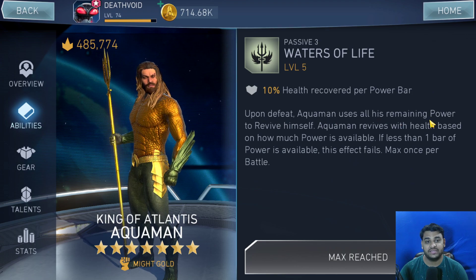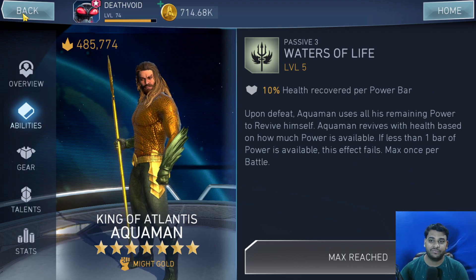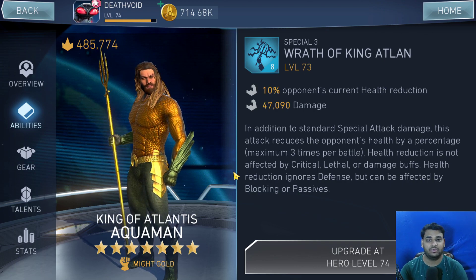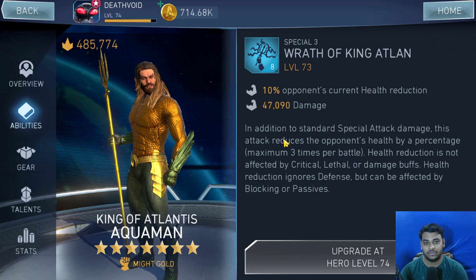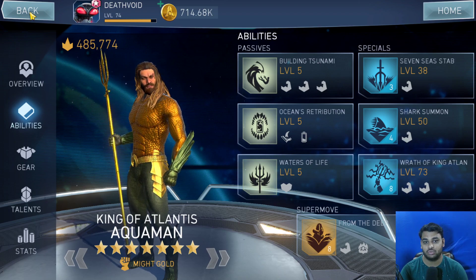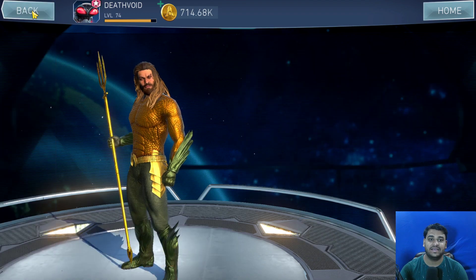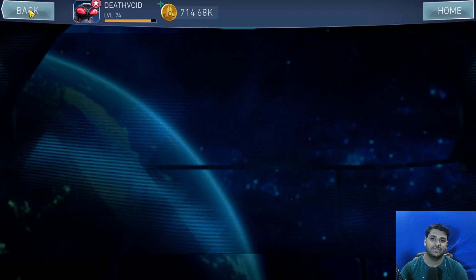Upon defeat, Aquaman uses all remaining power to regenerate himself with 10% health restored per power bar. Special one reduces the opponent's current health by 10%, and with the Nora Snow Globe artifact you can repeat that. This is limited to three times per battle, after which you let Aquaman die, tag in clones, and repeat the same process. Even without the artifact, this character makes a significant difference and is essential on the list.